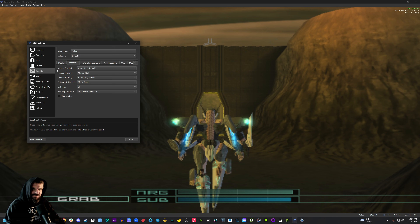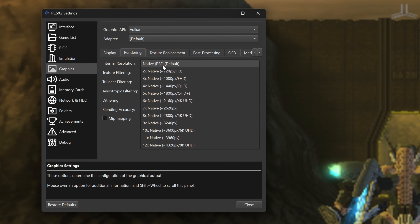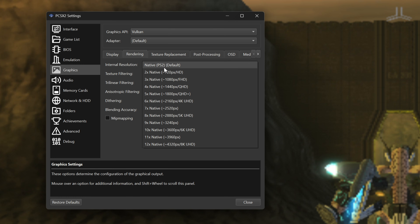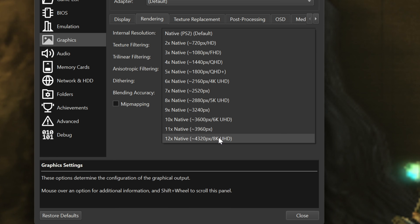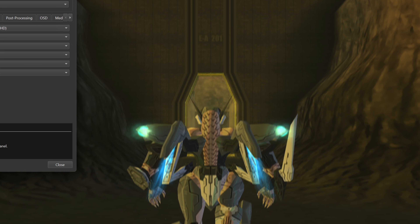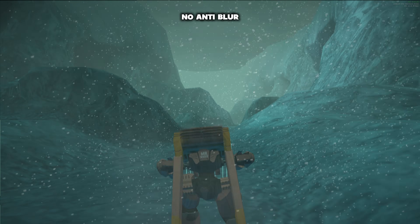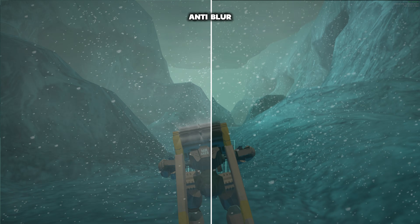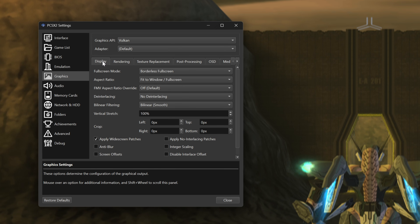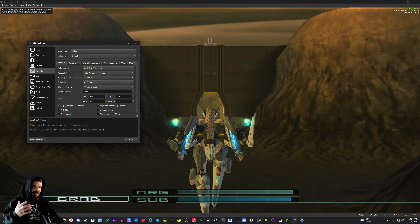Next, go to Graphics and set internal resolution to the closest interval that matches your monitor's resolution. I have a 4K monitor and a GPU that can handle it, so I go all the way to 8K for supersampling, which gives me the sharpest image possible. However, even at 8K you'll notice it looks really blurry — that's because PS2 games often use intentional blur as a form of anti-aliasing. To fix this, go back to the Display tab under Graphics and check Anti-Blur. Now it will look much sharper.